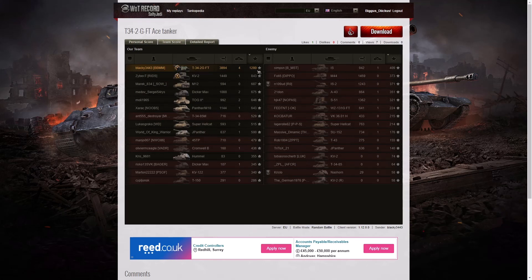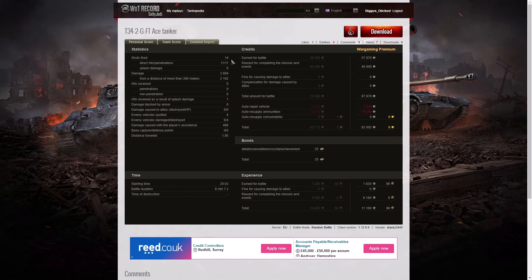1,280 base XP — the only one over 1,000, with 843 to the KV-2 and 687 to the M12. He fired 14 rounds in that game, got 11 direct hits and 11 penetrations. Being 122mm, if this round hits it's likely to do serious damage. 3,894 hit points of damage, of which 2,162 were at more than 300 metres — which says he did have good accuracy, even though this tank destroyer normally has very bad accuracy with this gun. He got one hit by way of splash damage, and the M44 did strike him and took some hit points off. He spotted four enemy vehicles, damaged nine of the enemy, killed four, and did 488 hit points of damage assistance.